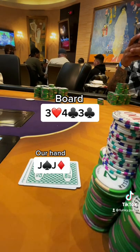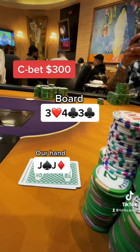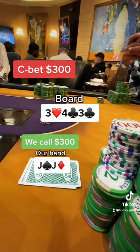We go to a beautiful flop, which is 3-3-4. I check it over to my opponent, and he puts in $300, and we call to see one more.